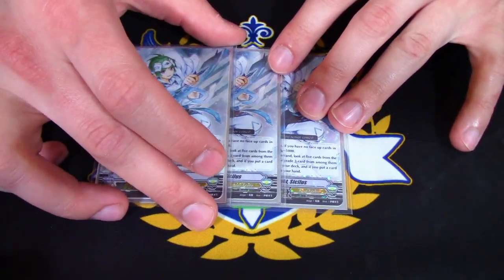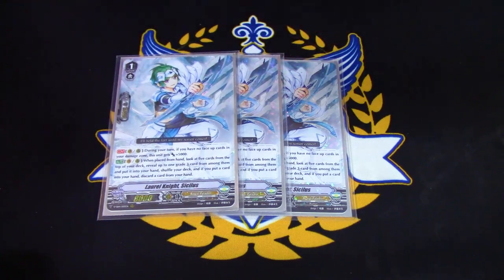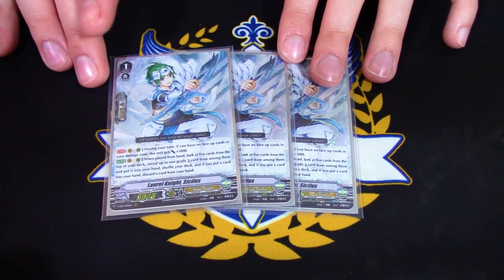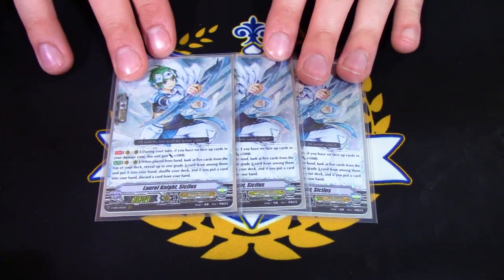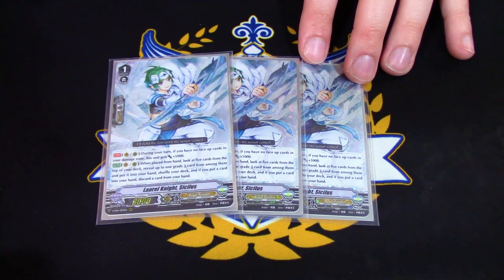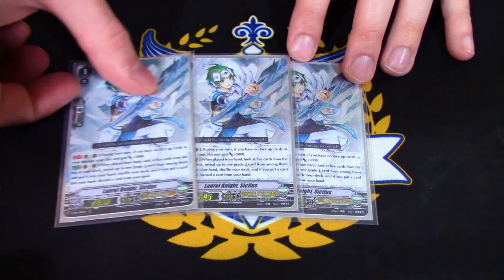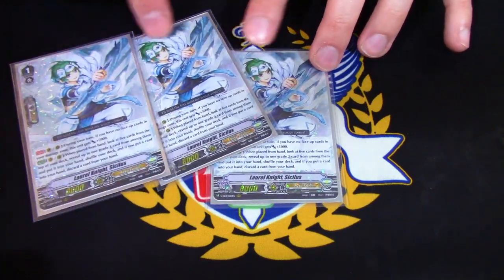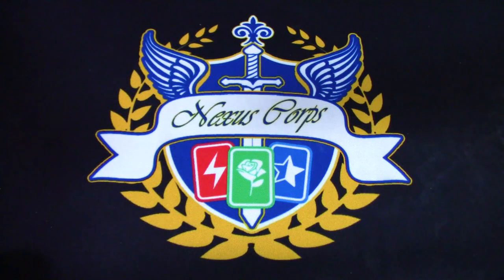Three copies of Laurenite Cicilis — I did have it at four but spacing and consistency issues, and wanting fewer grade ones and more grade twos brought it to three. Vanguard or Rear, during your turn if you have no face-up damage it gets 5k — you'll pretty much always get that. When placed from hand, look at top five for a grade three, add to hand and if you do discard a card. Nice for searching out Ashley to get your multi-attacks off and also discarding Blue Sky Knight Altmile to get it out of your deck.